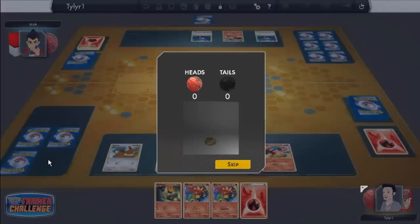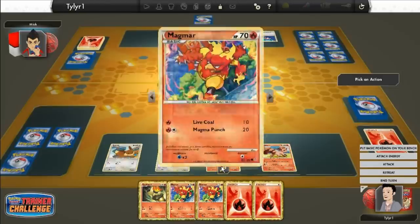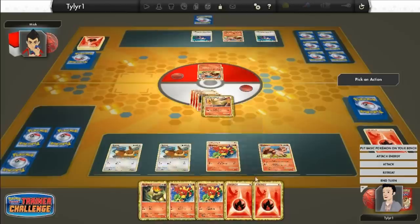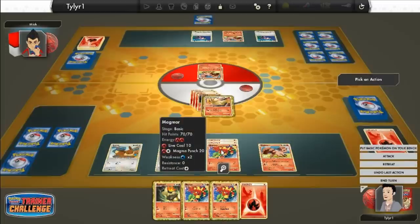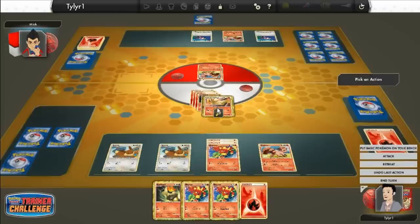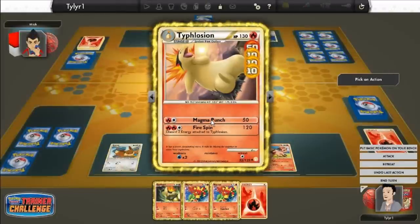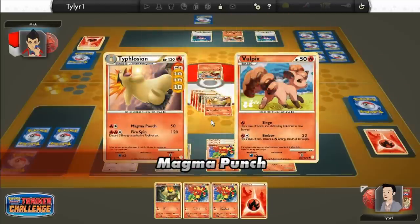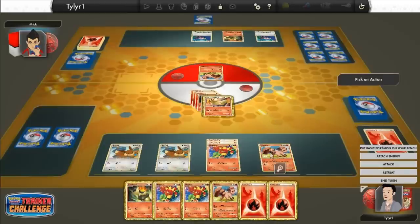He got Tails, so he has to discard an Energy card. Magmar is not a very good card. I'm going to put Fire Energy on Magmar — hopefully I can get that Magmortar. How much HP does this guy have? 50. So I can just Magma Punch him and he'll die right off the bat. Good. Now he has another Vulpix up and I just drew another Vulpix. He put down a Cyndaquil. I'm going to attach a Fire Energy to Eevee because Vulpix is not very good.